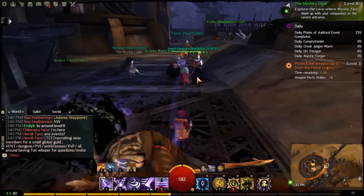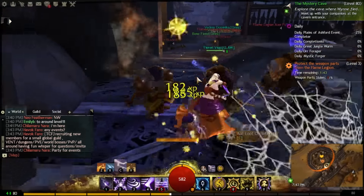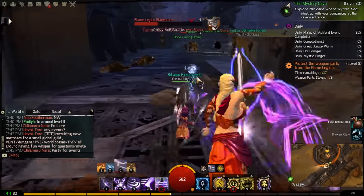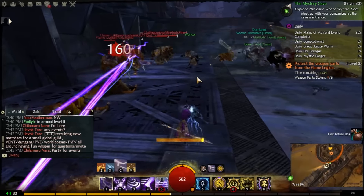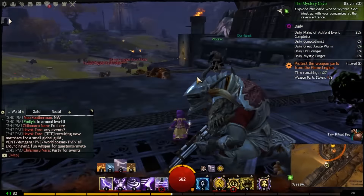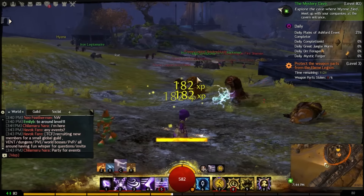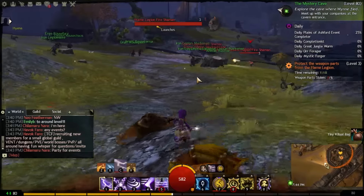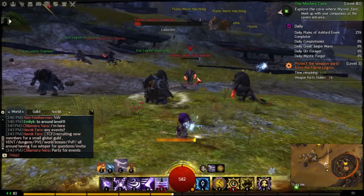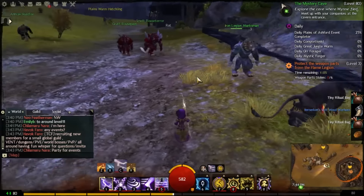One thing you do want to be aware of: if you do this event too much, ArenaNet has implemented DR — diminishing drops — where you basically get less loot if you constantly kill the same mob over and over for like an hour or two. But I don't think anyone wants to sit here for two hours doing this event — it will get pretty boring. I do this about once or twice a day if I need jute scraps. This is really only good if you need jute scraps for crafting. If you want to farm for money, do wool scraps or linen scraps — we'll do some of those videos later on as well, since there are methods to get linen scraps and wool scraps too. I just decided to start with tier one because everyone starts at jute scraps.